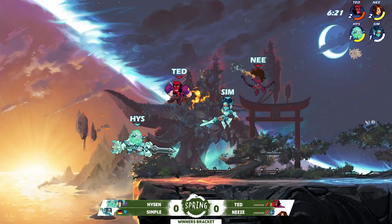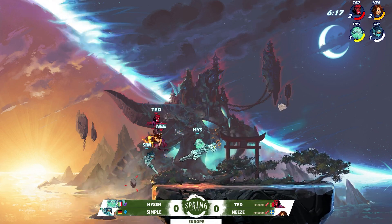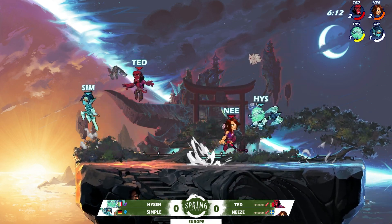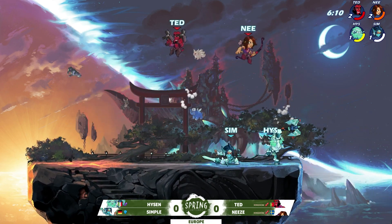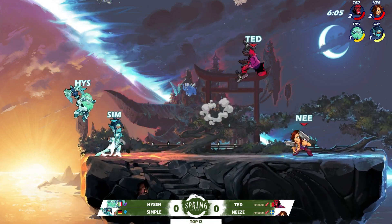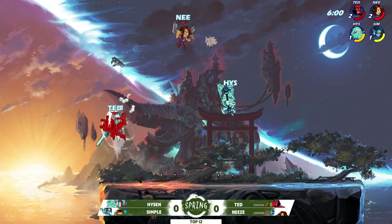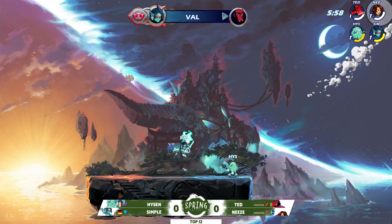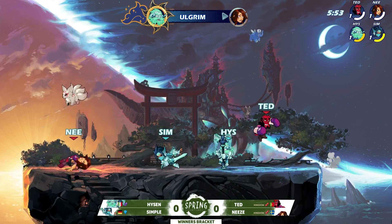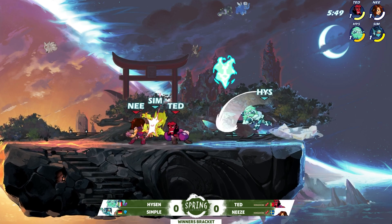Ted and Nese — nobody really expected this. The percentages were definitely in favor of Heisen and Simple, but Ted and Nese are looking so strong here in game number one. Four stocks left for the red team. Simple and Heisen are definitely starting to button up their gameplay — a lot of ground coverage, a lot of denials on the landing. Ted and Nese have pretty much been thrown into the red, gotten knocked out, and Simple and Heisen barely got touched that stock. But it ain't over till it's over — stock count evened up, and the damage is not too bad.